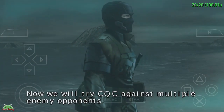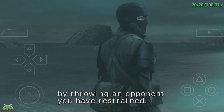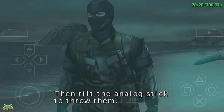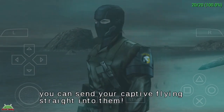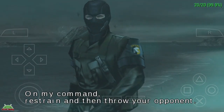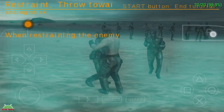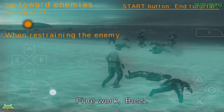Now we will try CQC against multiple enemy opponents. You can take out a group of enemies by throwing an opponent you have restrained. First, restrain an opponent by pressing the attack button near them. Then tilt the analog stick to throw them. By tilting the analog stick toward other enemies, you can send your captive flying straight into them. Restrain and then throw your opponent!